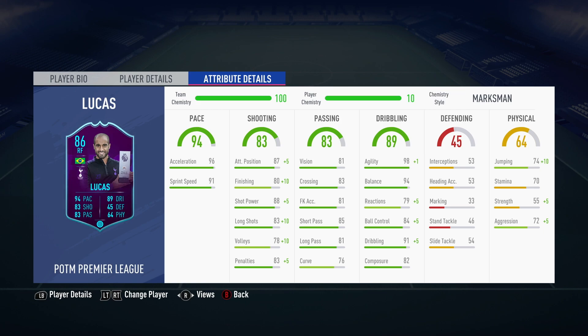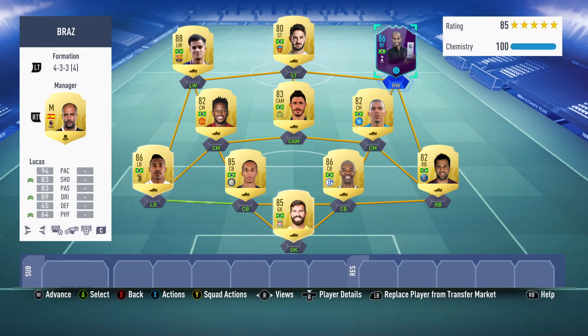The reason I'm using Marksman is because I've recently found it to be pretty awesome. It gives actual stat boosts in every single shooting stat: attacking positioning and finishing go up to 90, 93 shot power, 93 long shots with a plus 10, volleys up to 88. Really impressed with how Marksman looks for shooting stats, which I definitely wanted to boost for Lucas — getting long shots, volleys, and finishing up as much as possible. The small plus five on strength isn't really going to help, but the dribbling boosts are definitely useful as well.